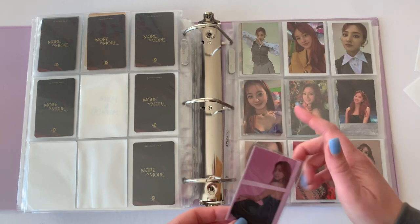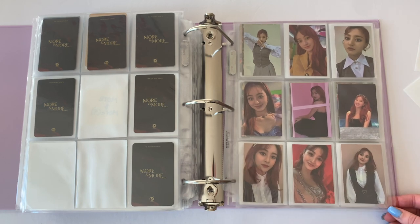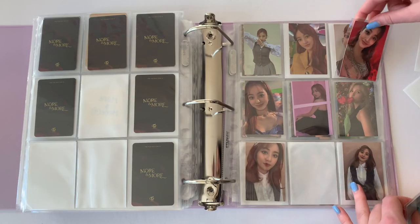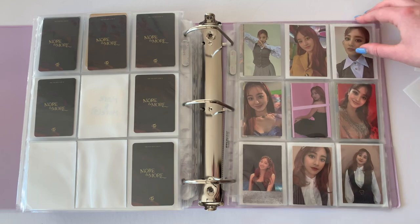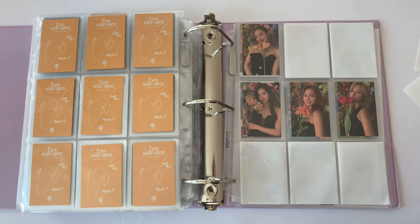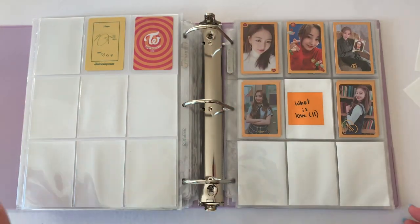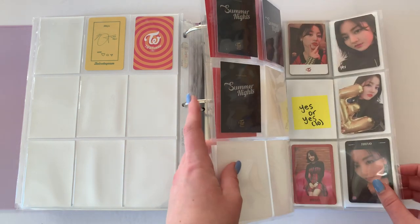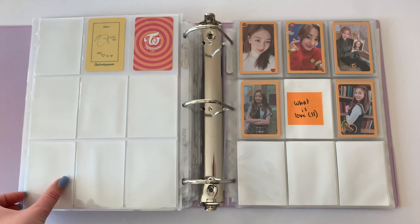For Twice, I have the last Eyes Wide Open card I need for Jihyo, because I do have this one on a different page. Let me look at this and decide if I like the way it's set up. I think I want to switch these two cards and then put this one in the middle. I also have all of Mina's lines still coming in the mail — they just haven't arrived yet. A lot of my collections are coming to a standstill, so I'm gonna start working on finishing these sets.